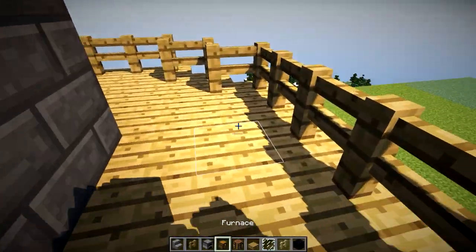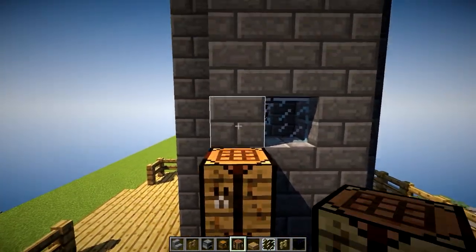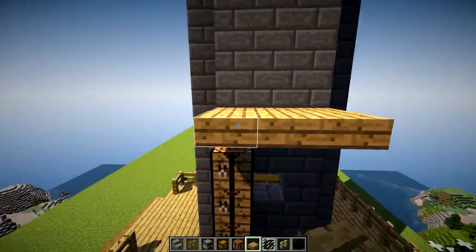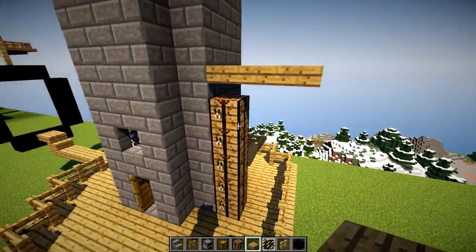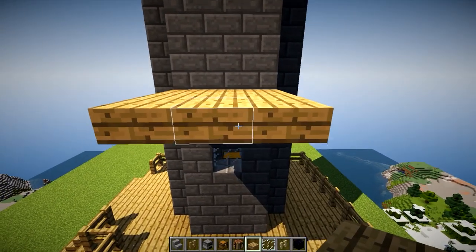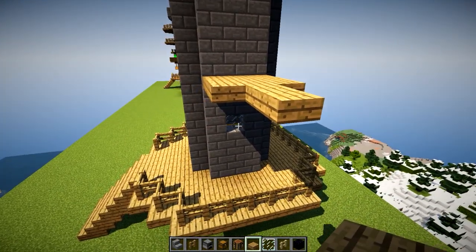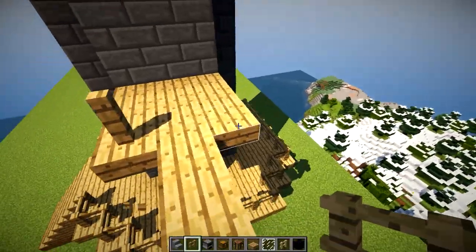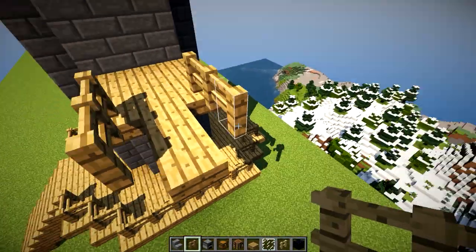Come around to this side and count out five blocks. Put an upper slab at that level and bring it out into a three by three little square. Get rid of your counting blocks. We're going to put our first farm on — come out by two blocks and stick on some fence. You could go crazy with your fence color; I went with normal oak wood fences.